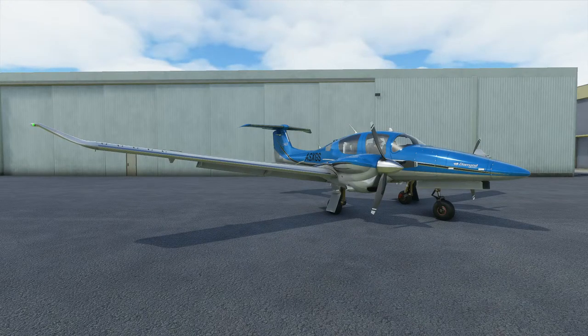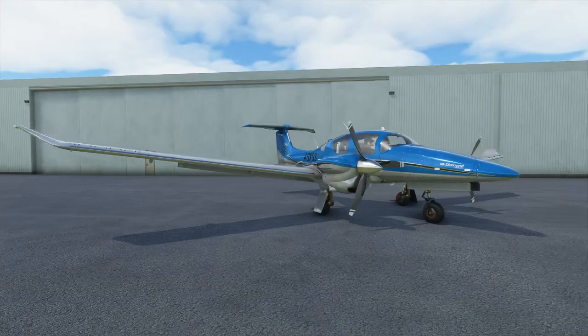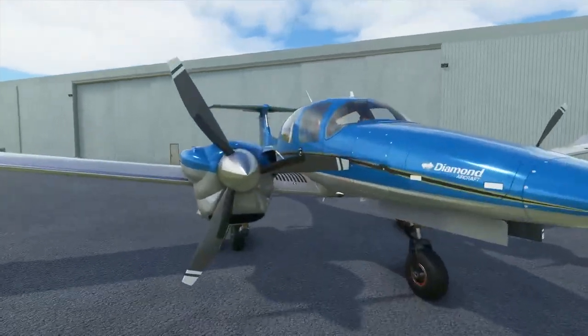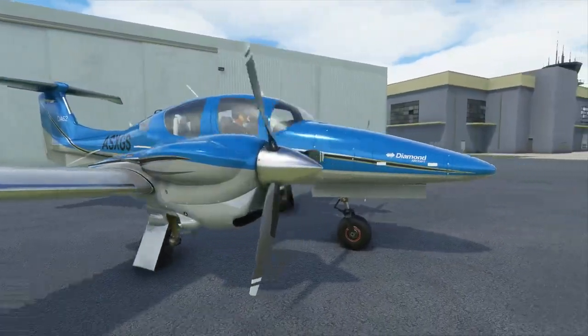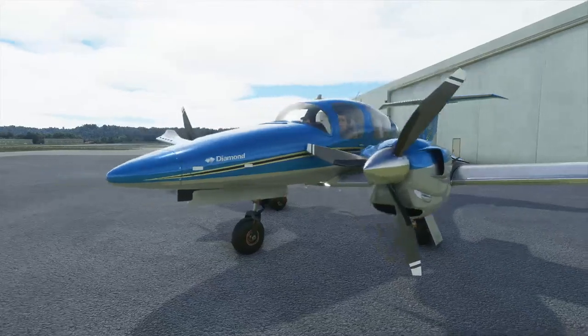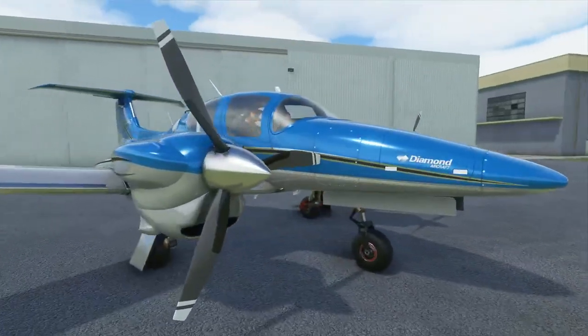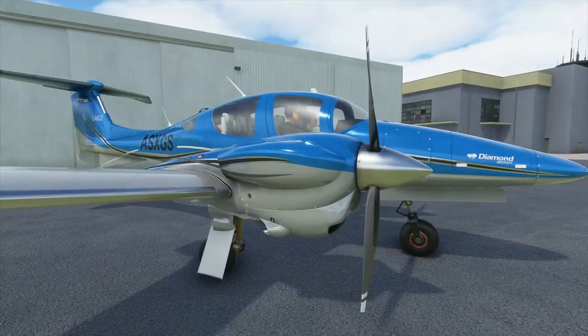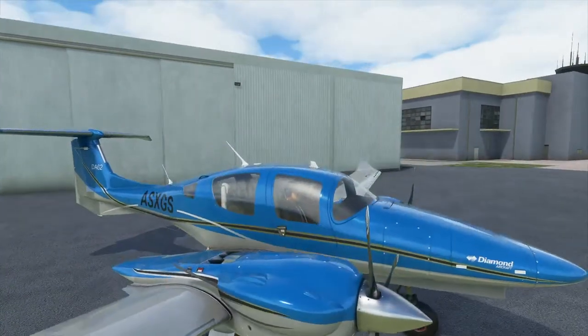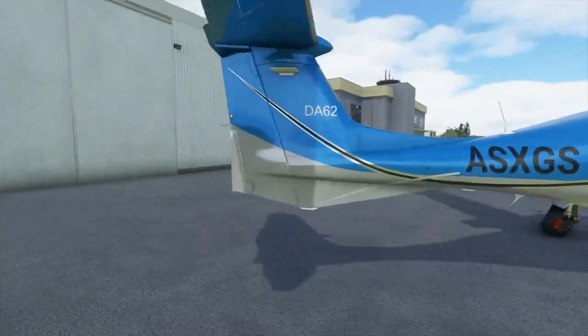We're gonna go ahead and check the plane out so you guys can see it. The Diamond Aircraft DA62 — this thing has two props, it is sexy right here. I love it, I love the color on it. I can't wait to actually get liveries for our planes so we could change them up. Maybe someday I could make my own livery for the channel.